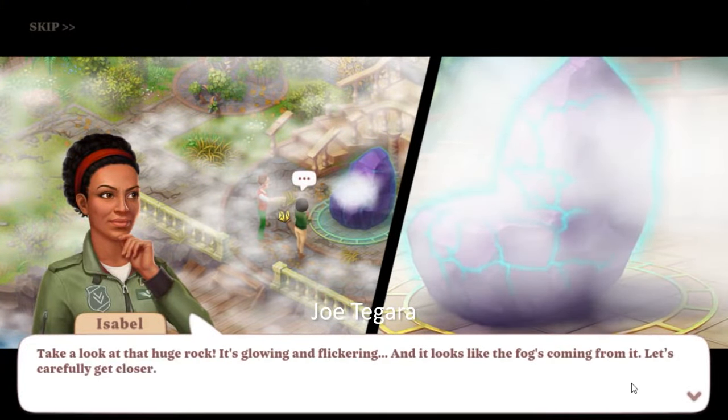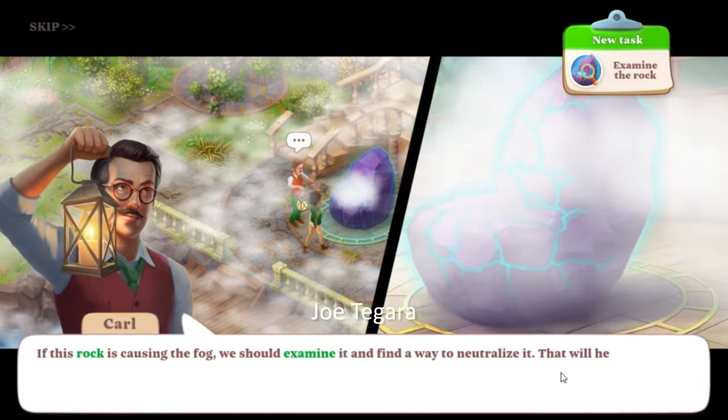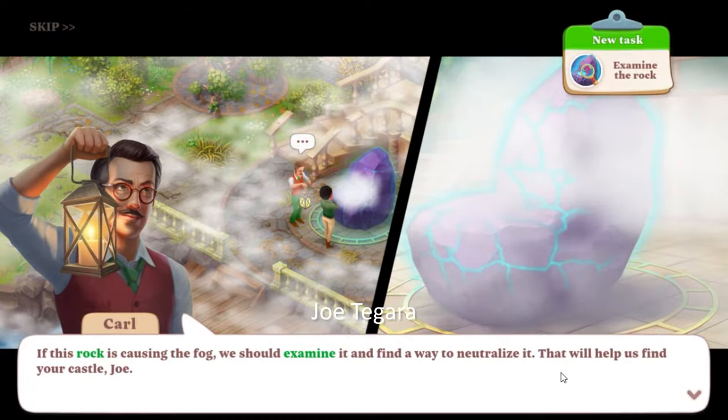Take a look at that huge rock — it's glowing and flickering, and it looks like the fog's coming from it. Let's carefully get closer. If this rock is causing the fog, we should examine it and find a way to neutralize it.